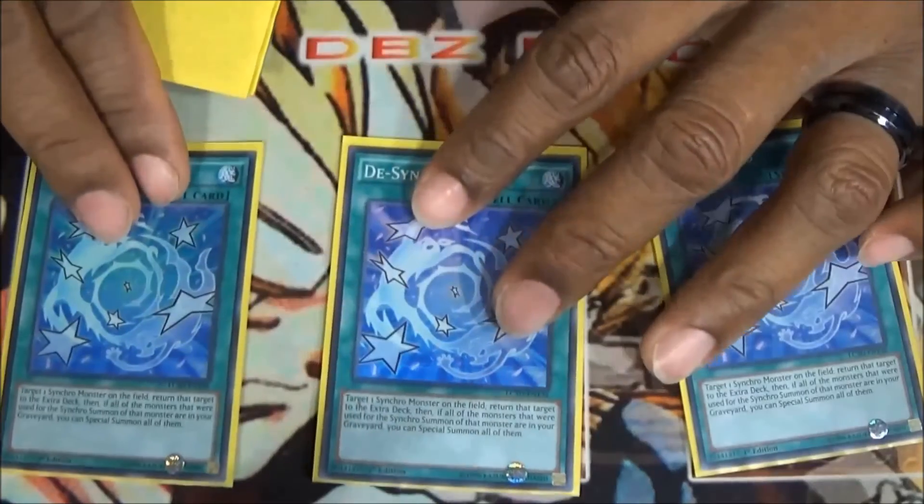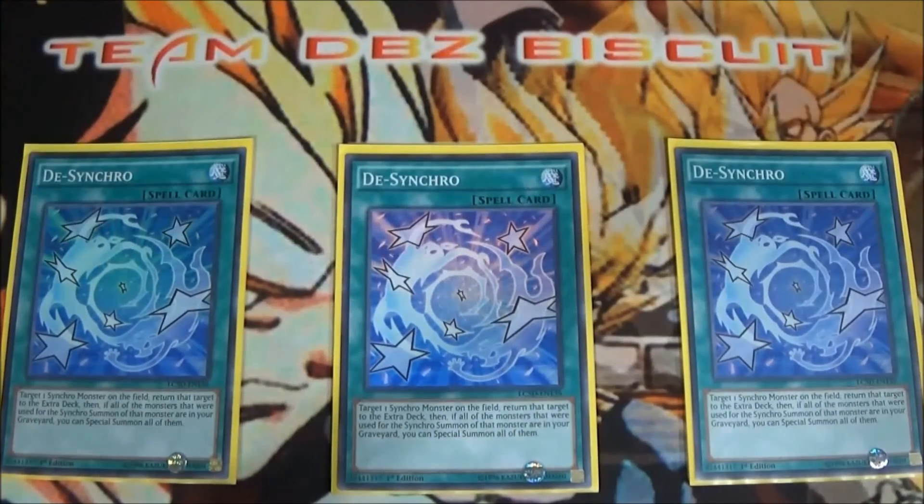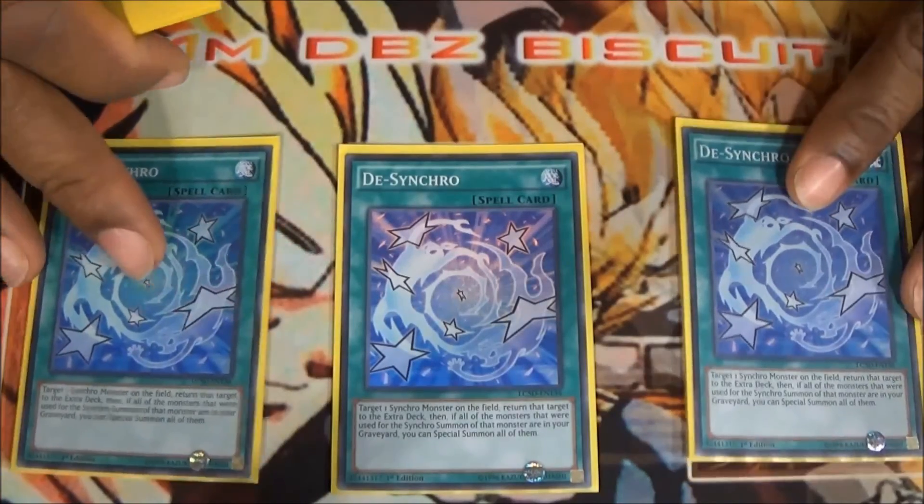We're also running three Desynchro — it's a very good card for this deck. The fact that you can go into your Formula Synchron or other key combo pieces, draw unlimited cards by re-synchro-ing, get a free draw, get another synchro, get another one or two draws — it also helps you go into extreme combo plays where you can get Quasar on board along with other monsters.